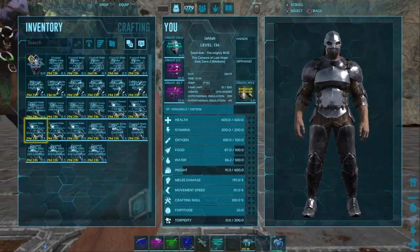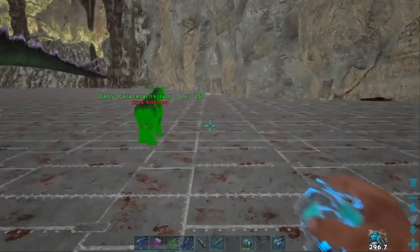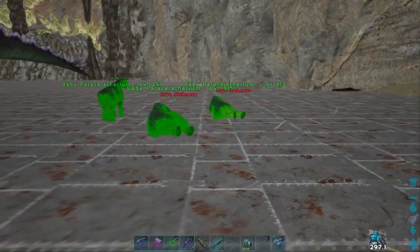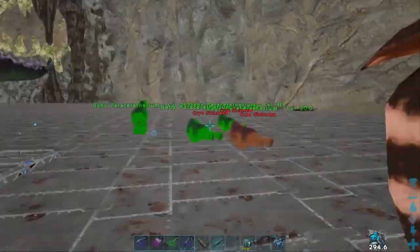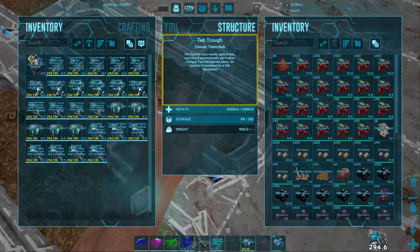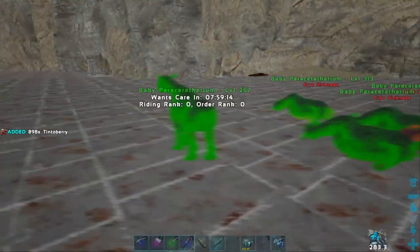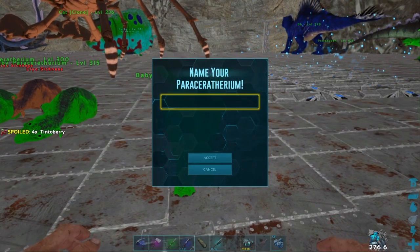First, split your tames into two categories: carnivores and herbivores, and then preferably into tame groups. Here we've got racers, manners, rexes, spinos, gas bags. First thing, throw out the parasaurs — don't worry about unconsciousness or anything, just throw them all out. They're going to be raised anyway. You need to be somewhere safe to raise them. Take some berries for each of them and name them. You can name them silly names, but the best way is regimented — name them specific coded names.